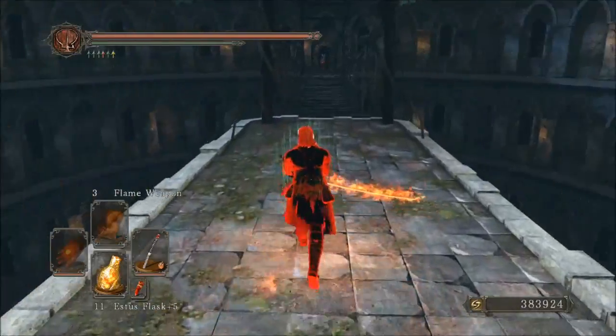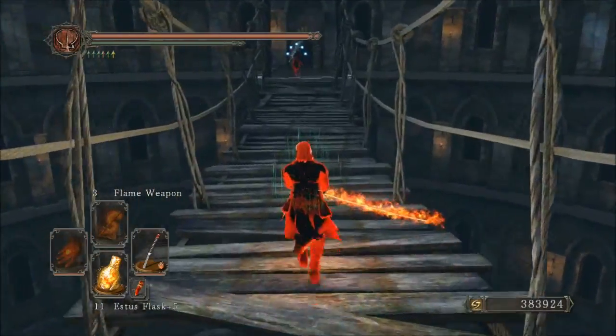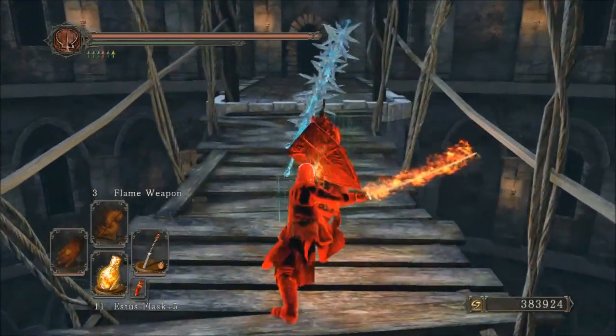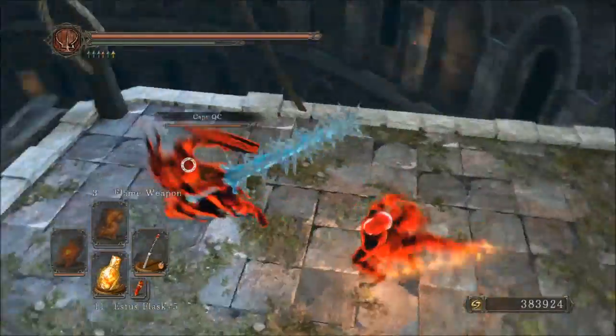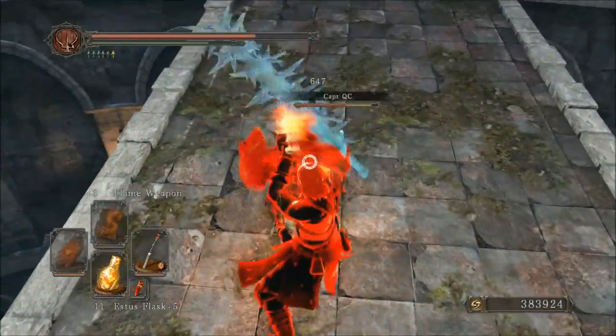I've altered the flame weapon setup a bit and tried different variations. At the end of this video you'll see the pure dex setup, which I've also messed around with. The hex setup is also shown, and they all seem pretty effective — even the dex setup with poison and bleed buildup.